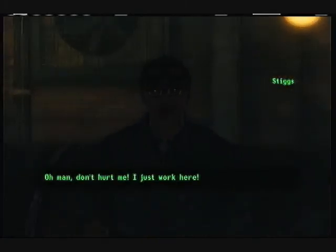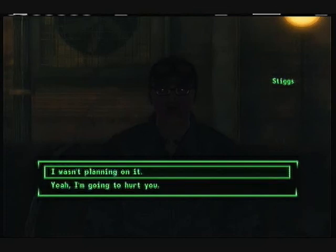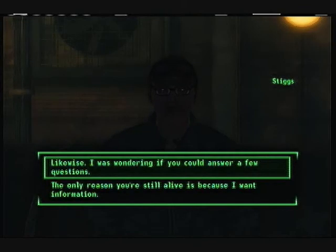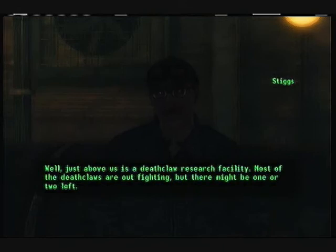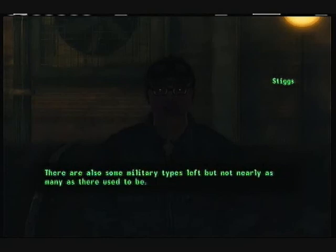Oh man, don't hurt me, I just work here. I work on the robots, I fix them up. I saw what you did before you got in the base — you're not gonna hurt me, are you? Why are your eyes red? That's kind of suspicious. Oh thank goodness — I'm Stiggs, nice to meet you. I'm glad you realize I'm not one of the bad guys. What type of defense is upstairs? Just above us is a deathclaw research facility — most of the deathclaws are out fighting, but there might be one or two left. There are also a bunch of robots controlled through the mainframe, and some military types, but not nearly as many as there used to be.